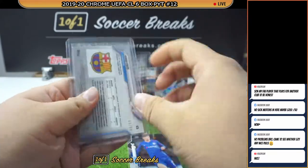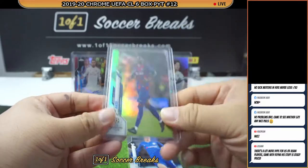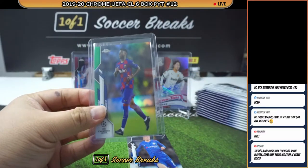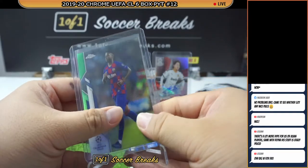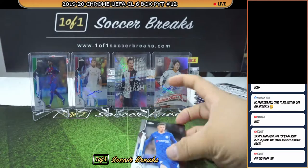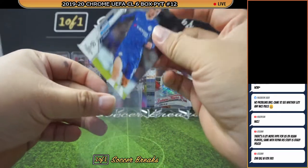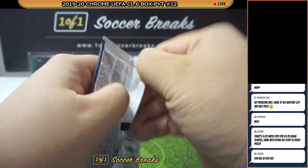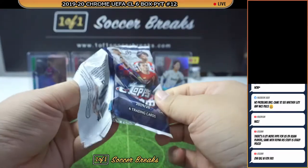We have come to an agreement — only gold and below will get the sticker for Ansu Fati and Haaland. Still a nice, nice pull — congratulations. It is a big win, but not big enough for my beautiful little sticker, which some of you apparently like to collect.